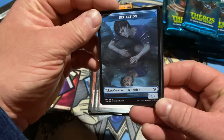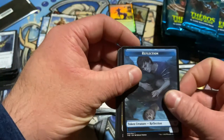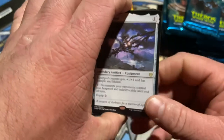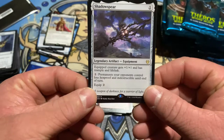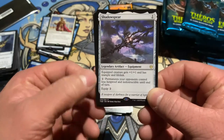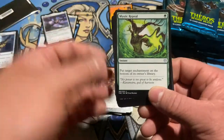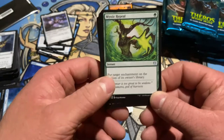Reflection — wow, that's kind of depressing looking. Shadow Spear — great card. Permanents your opponents control lose hexproof and indestructible for one. Your creature gets plus one, plus one with trample and lifelink. Why not? Mystic Repeal — not bad.